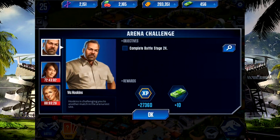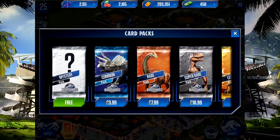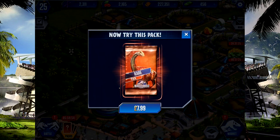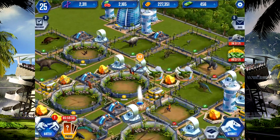What's next? Battle stage 24. Wait, no — let's open our mystery pack. Free mystery pack, let's see what we get: 24, 80, 80, and a fountain. It's better than nothing I guess, better than last time. Let's place that there. Let's hatch this guy for 10.